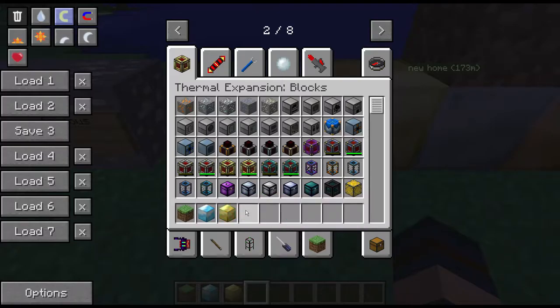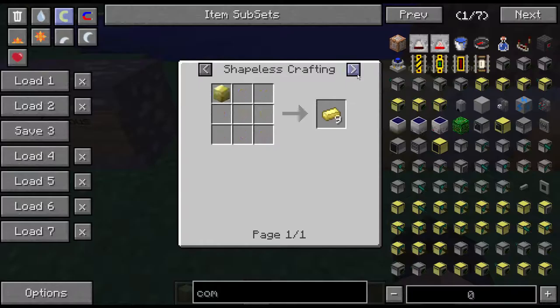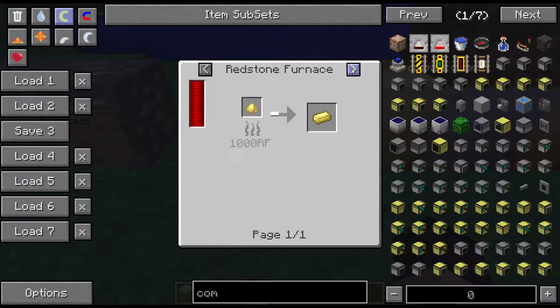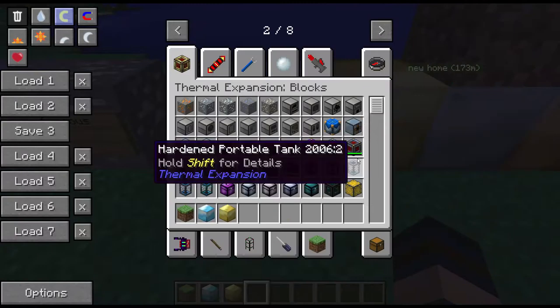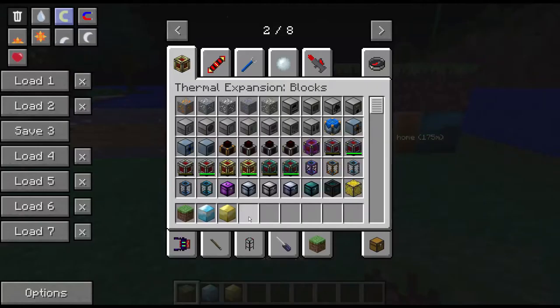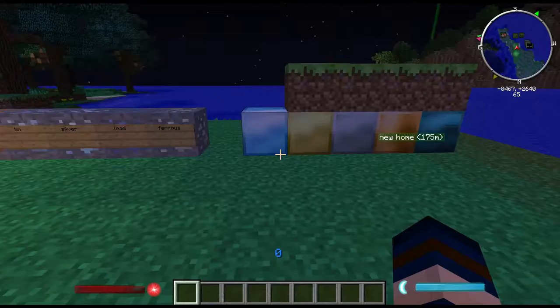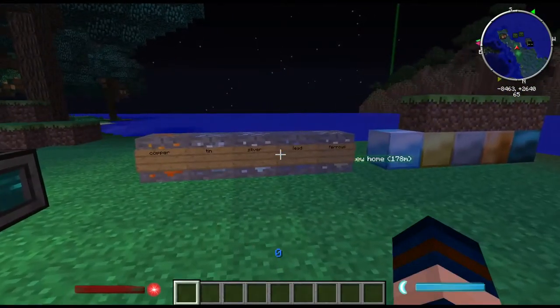The other bonus material you can get by chance through a machine is Electrum. As far as I know you could get Electrum Dust, but they must have changed it. So the shiny metal ingot seems to be the only one you can get from pulverizing ores.